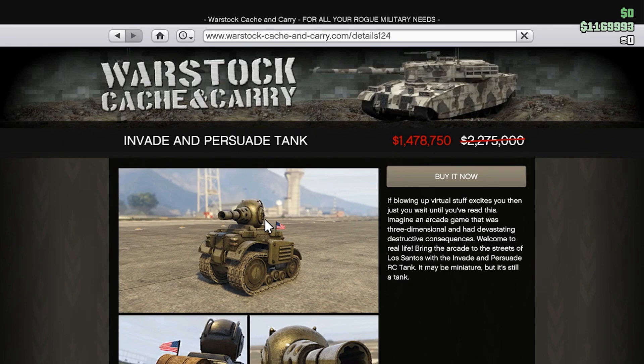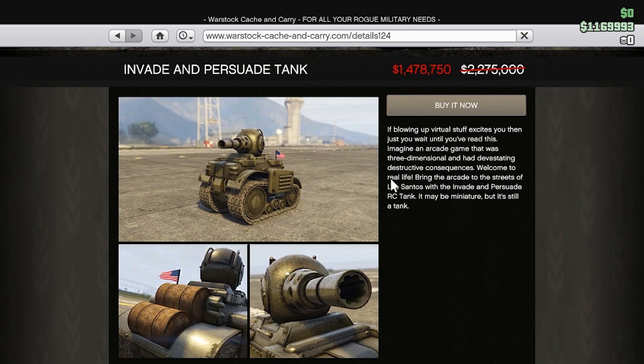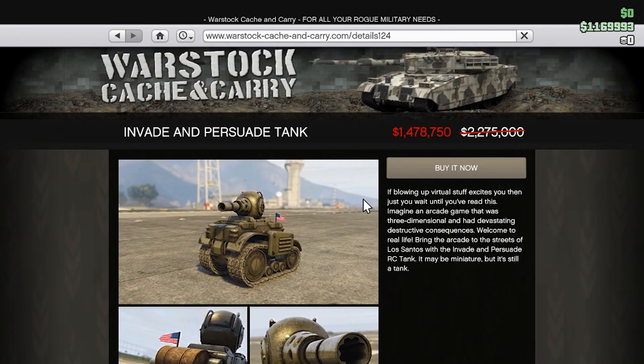The last discounted vehicle is the Invade and Persuade Tank, currently at $1,478,750, down from $2,275,000. I might actually invest in this vehicle since it's on sale. This thing is better than any other defense system — the only downside is that it is slow — but overall it is one of the best vehicles you can have to grief players.